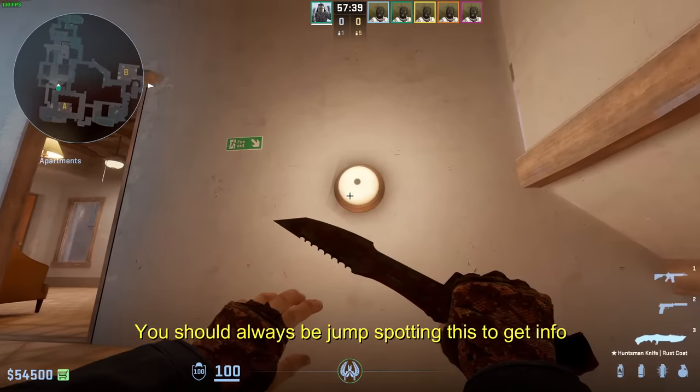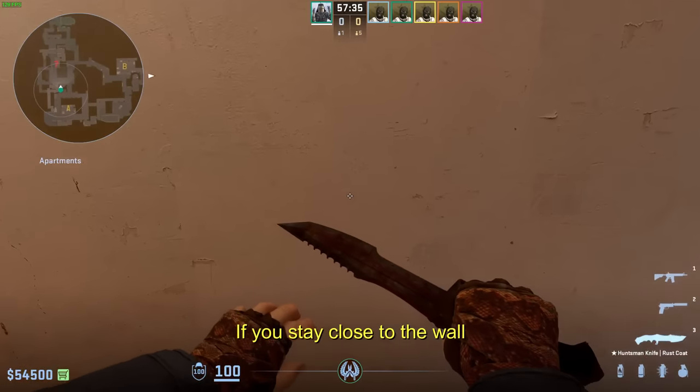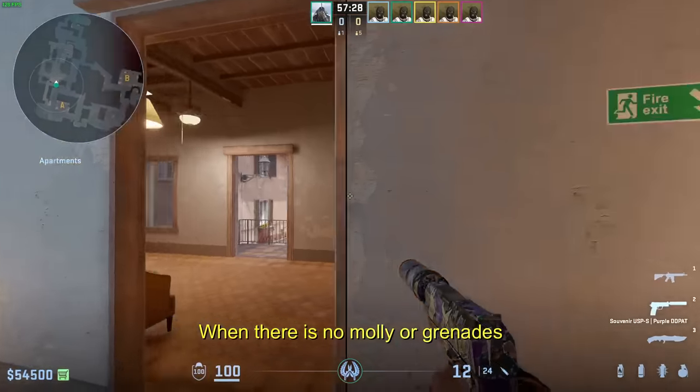You should always be jump spotting this to get info. Make sure you jump around the third stair to stay close to the wall — you'll have more vision. Make sure you do this only at the beginning of the round when there's no molly or grenades.